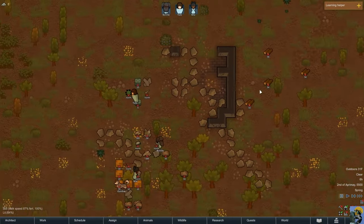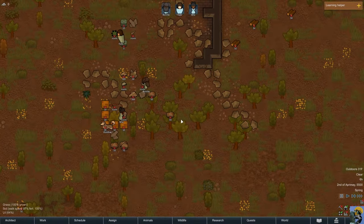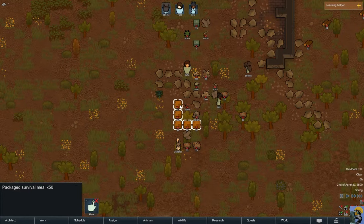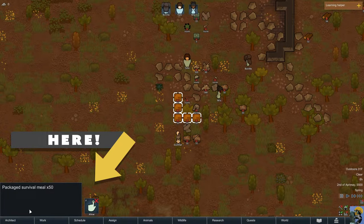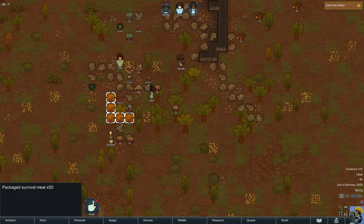These red X's mean that resources have been forbidden — our people will ignore them and will not pick them up. We don't want that. You can go around with the mouse and double-click on an item type — for example, these are all our packaged survival meals. Just like on the world map, you can zoom in or out with the mouse wheel. When you have items selected, the bottom of the screen shows a ribbon with command categories and information categories.